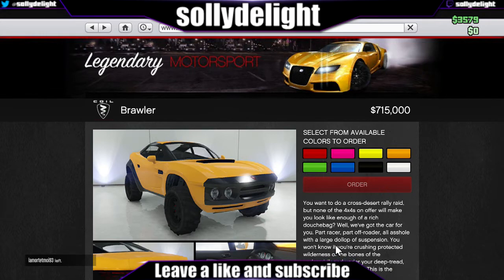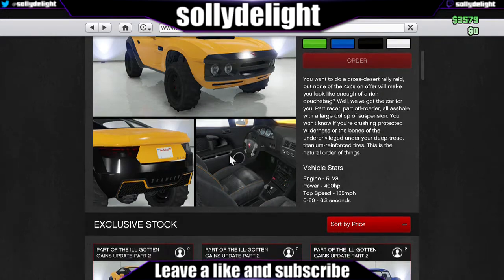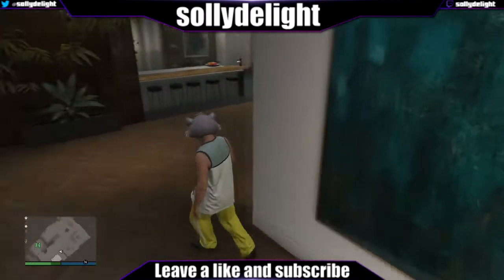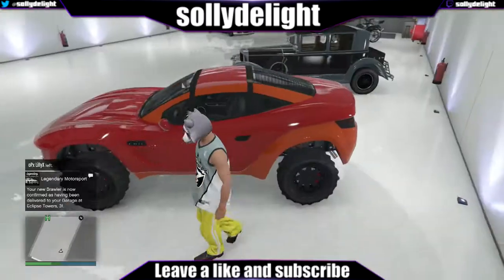just released for the Ill Gotten Games Part 2 and I decided to buy the Brawler. I'm going to show you the Brawler, I'm going to show you the guns, I'm going to show you the other cars at the end of the video. It's pretty cool - it's like a Mustang that has a 4x4, which is pretty cool, so I decided to buy that and I will show you it in a second.